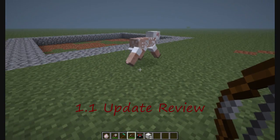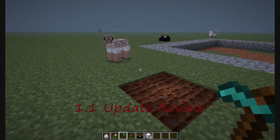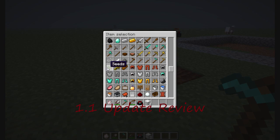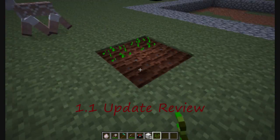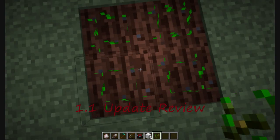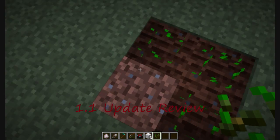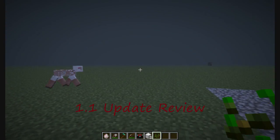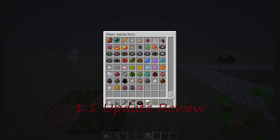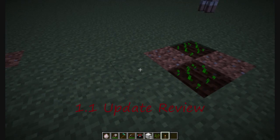So sooner or later this sheep will eat some grass to regain his wool. We're going to quickly go over another new feature which is seeds. Once you place your seeds, you guys know how when you walk on the seeds they always break — well now that has been fixed so that you have to jump on them to make them break. Which is very cool because you can now make that super wheat farm you've always wanted, but always stood on all the wheat.